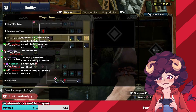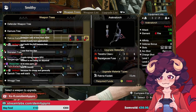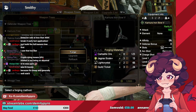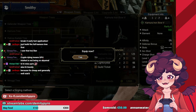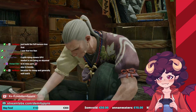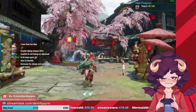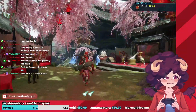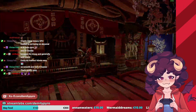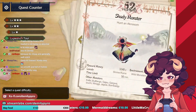Hello everybody, I am here — your 60fps demon girl. Powerful. New and improved. Look at all these frames. Also yeah, we have some new emotes, have fun with those.